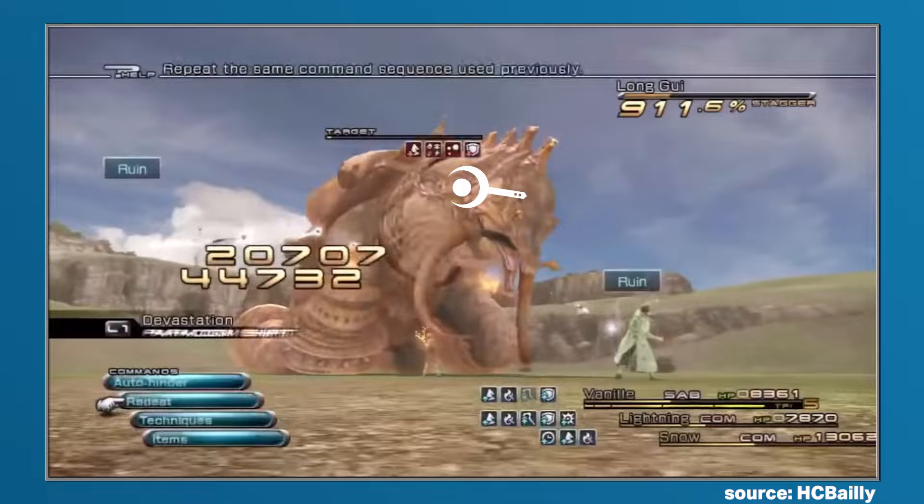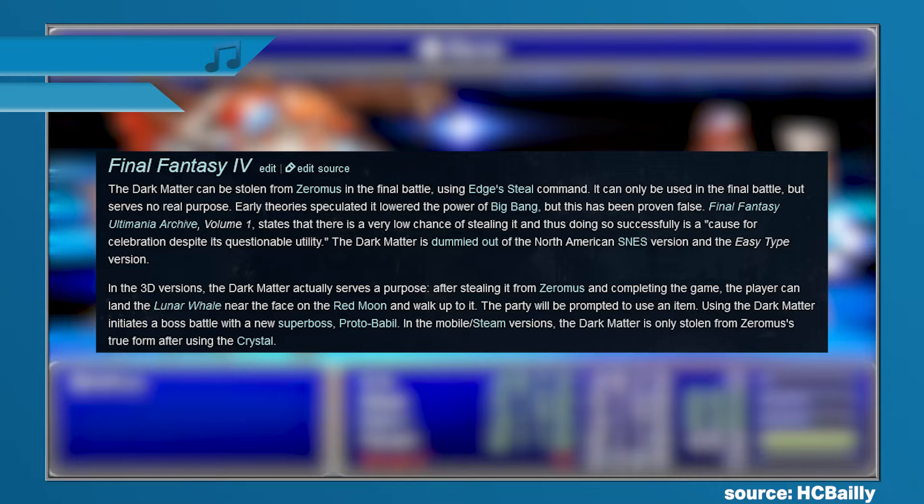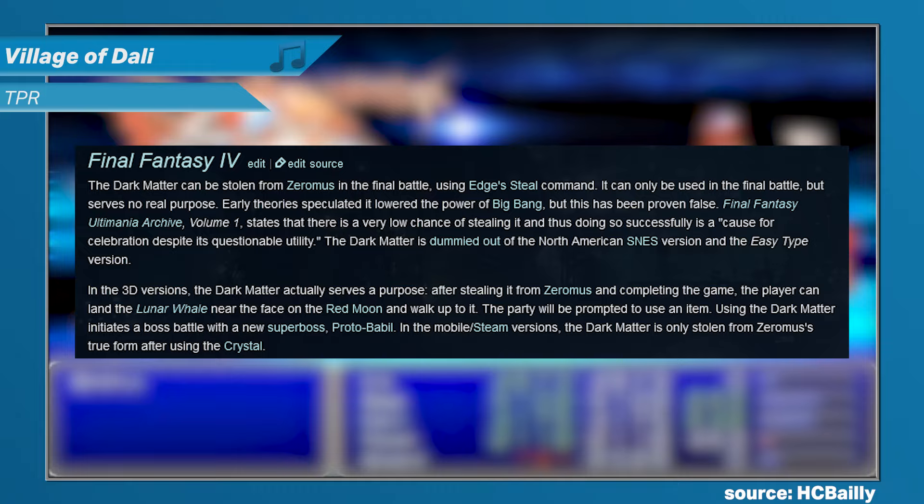Dark Matter has been around since Final Fantasy IV, and in that first appearance it could only be stolen from the final boss Zeromus using Edge's steal command. But even as rare as it was, in that particular game it served no real purpose, and there are rumours that Dark Matter was meant to be used for something else that just didn't make the final cut, hence why it was dummied out of the North American release as well as Easy-type.